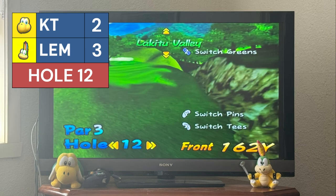Hole 12 — 162 yards. Lemmy to take the first shot — a beautiful start, hitting it using angles aided by his naturally drawn shot, ending up 7 feet out. Koopa Troopa, with his straight trajectory, just hits the tree but allows it to fall on the green, about 30 feet out. Koopa Troopa misses his putt, ending up 2 feet out. Lemmy's putt to double the lead — Lemmy has converted. It is 4-2 in favour of Lemmy.